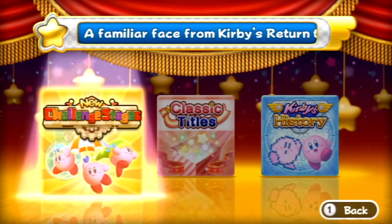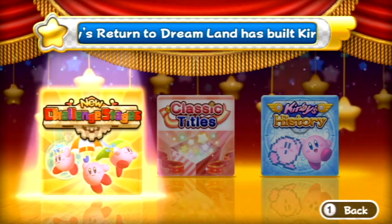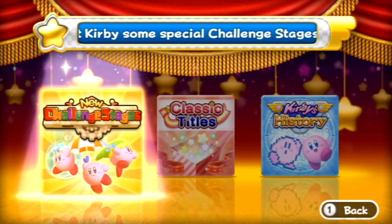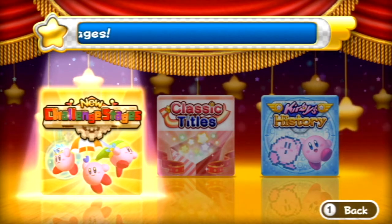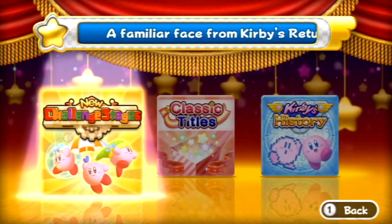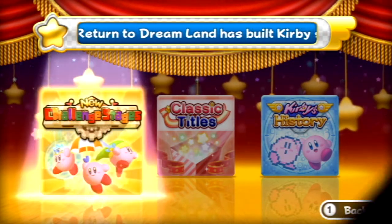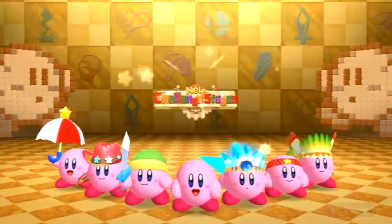But right now what interests me is the new challenge stages, which ties into what we've been doing with the let's play of Kirby's Return to Dreamland. These are new challenge stages for Return to Dreamland — might as well start right now and see what they entail. They kind of spoil it by showing you the parasol, electricity, and sword abilities. I'm pretty sure we did the sword before, but let's check it out.